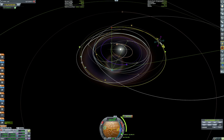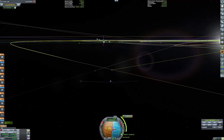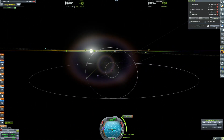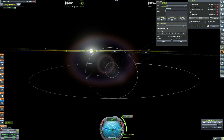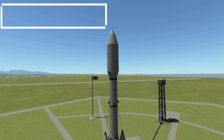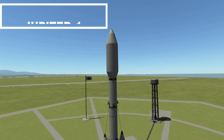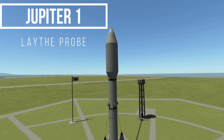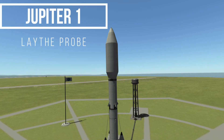Here you can see me doing the brute force transfer window right there. This will actually take quite a while to get to Duna, and it may actually even reach Duna after our next mission to Duna. It's going to take four years to get to the point where it does the next maneuver. Yeah, it's not by any stretch the best way to do it, but I saw that I could do it and I just wanted to do it.